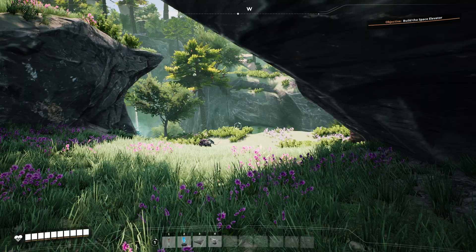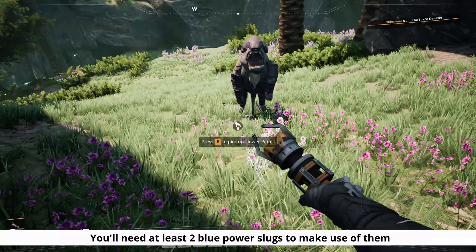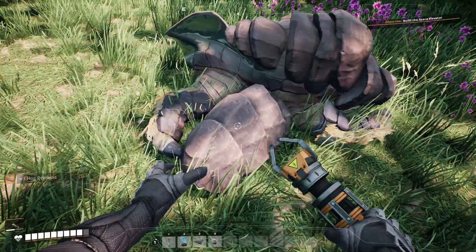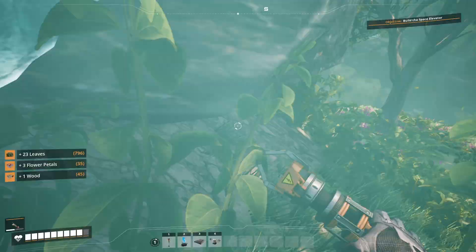Now we have come across our first blue power slug, and it looks like it's being guarded by a hog — so let's take care of him and gather up that power slug. I don't see any more danger nearby, so let's go ahead and pick this up.